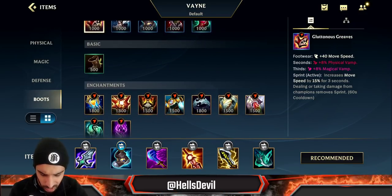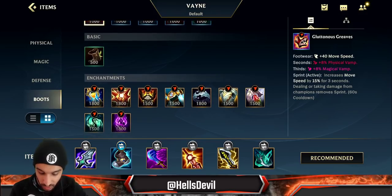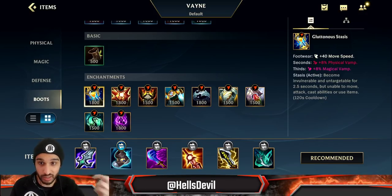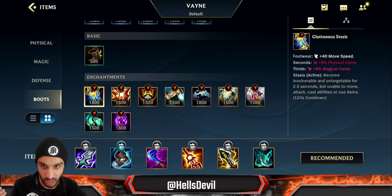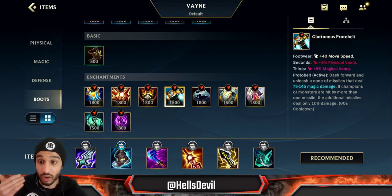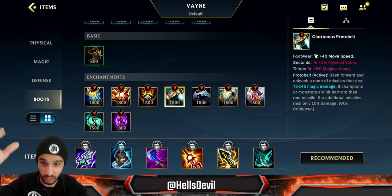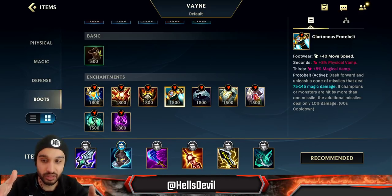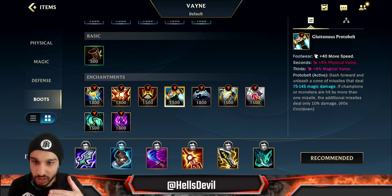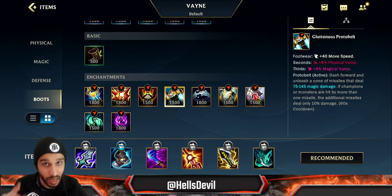For the enchantment, there are a few options. Stasis enchantment: if you're against Fizz, Zed, Akali, or an insane diving composition and you don't have the tools to escape, go for Stasis to survive the initial engage and then go again. Protobelt is really good as well — it's more of an aggressive enchantment. The whole point of Protobelt on Vayne is to extend your dash: use your Q and right after use Protobelt to extend the distance and surprise the enemy.